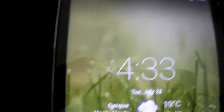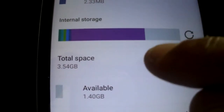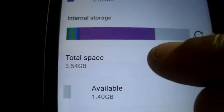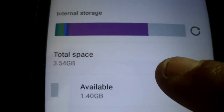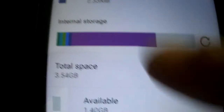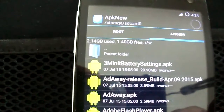The big difference in this ROM is the storage. It's swapped — you have the internal storage here, and the external storage working as internal for all your apps. My microSD card is 4GB and it's now showing as internal storage, as I'll show you quickly.